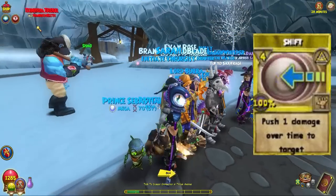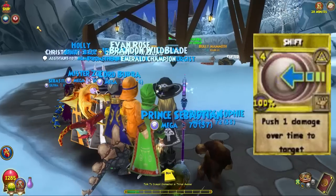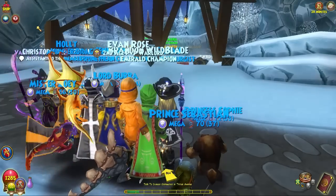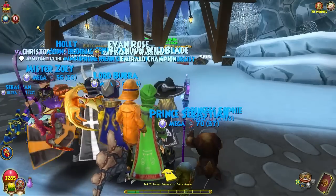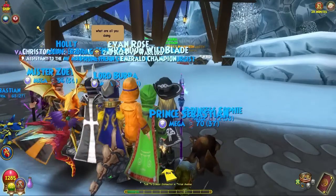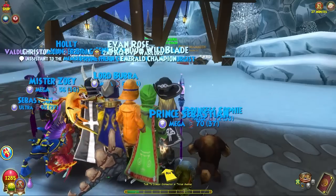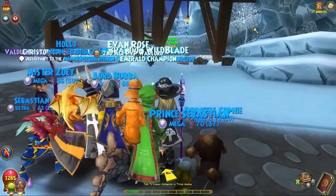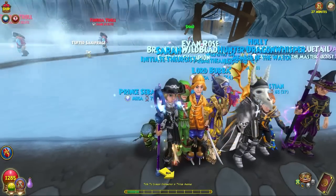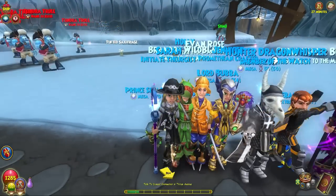The thing about Shift is when you use it, you put all that over-time damage onto your opponent. So if you're going first you can Shift it right back on them, and that next turn they're going to take all the damage — possibly killing themselves. It doesn't just get rid of the over-time, it gives your opponent all that damage. So it's pretty amazing to have in PvP — any over-time gets put on them. It's actually better than Triage because Triage just gets rid of it, whereas Shift puts it on your opponent.